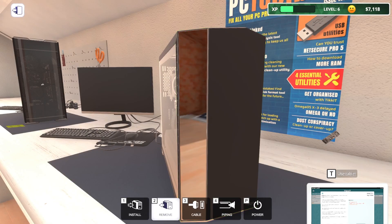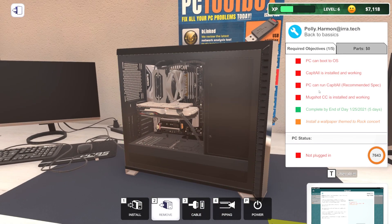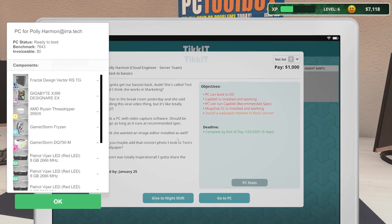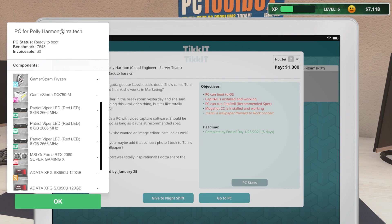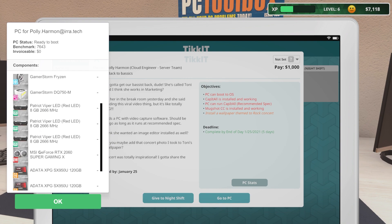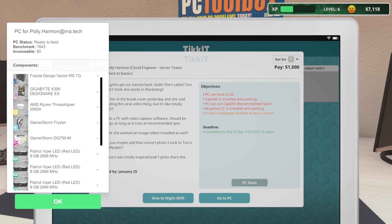And you - what case is this? I really just wish I could open the parts - I want to see the parts. Polyharmon. Fractal Design Vector - oh, that's so cool. That case isn't used often - that's awesome. 2950X - Threadripper 2950X. Interesting. 2060 Super again. And a kind of odd 24 gigs of RAM. I mean, it's fine, it's just a little weird. 2066. This is an interesting computer.